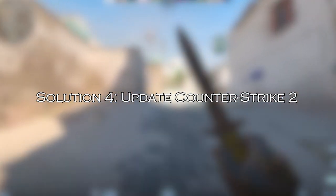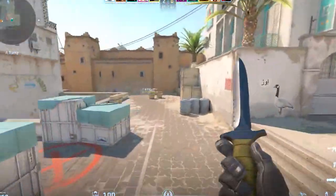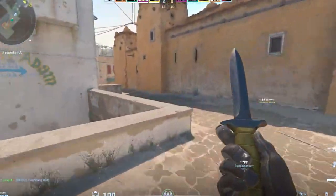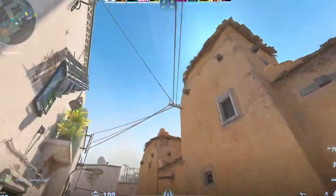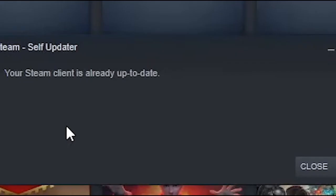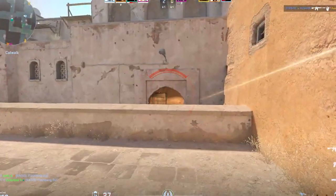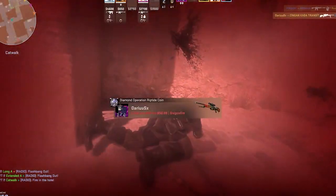Solution 4: update Counter-Strike 2. Update the game to the latest version because an outdated patch can trigger multiple issues with the game. Click on Counter-Strike 2 from the list of installed games on the left pane. The client will automatically search for the available update. If there is an update available, click on the update option. Wait a couple of minutes until the game update completes. Finally, reboot your PC to apply changes.